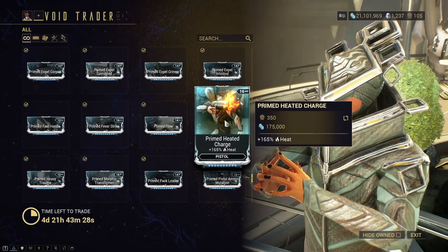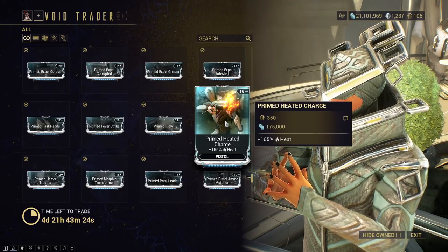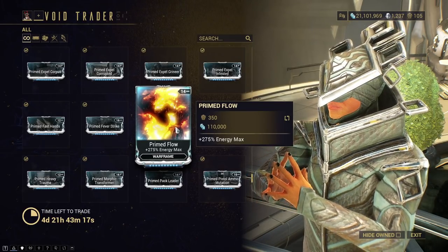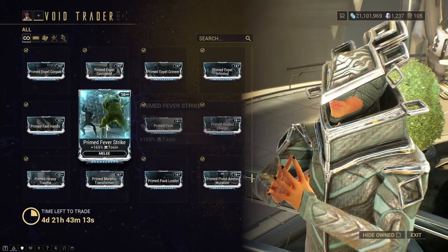Primed Heated Charge is Primed Heat for Pistol. It's good — I love it, I throw it on my builds all the time, use it. Primed Flow — usually these sell for a good amount. It's a Warframe mod, pick it up. It's utility but it's really useful still.